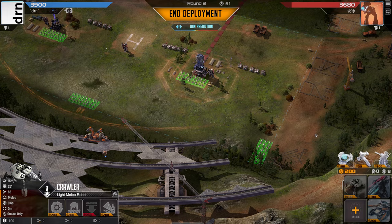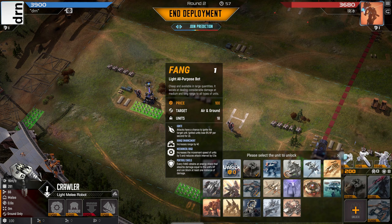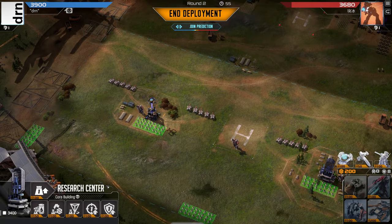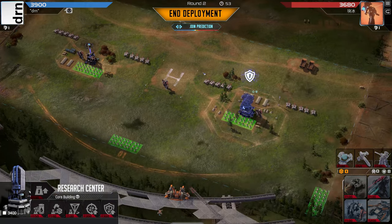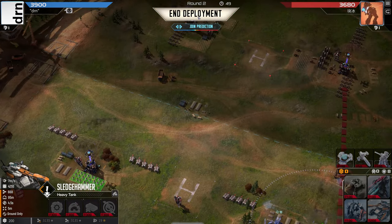A little bit worried about air — this is where I'd put the wasps if I was him. We couldn't afford Mustangs this time, so we'll just have to rely on the sniper. Don't forget to unlock a unit, and let's grab those tower buffs before I forget — because I do forget. How close to a level up are we? Not very, that's a shame.